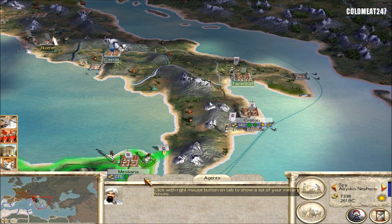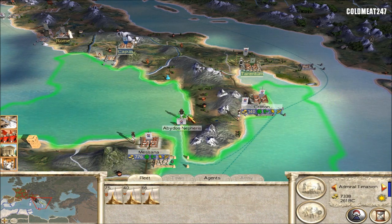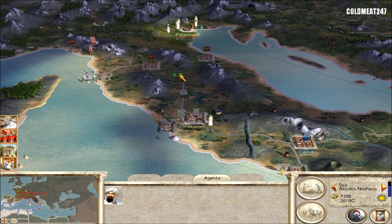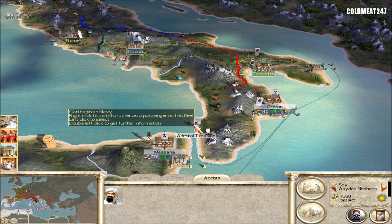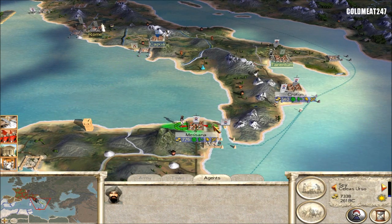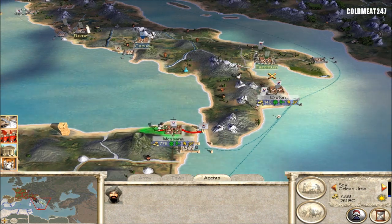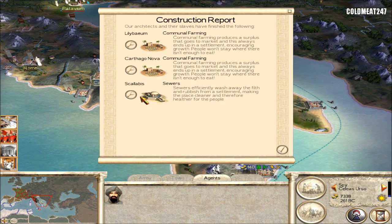Another spy — we have tons of spies. Disembark. We'll have a look at the Julii. We'll bring the boat back here. You will go to this boat next turn. So we're good for an assault.